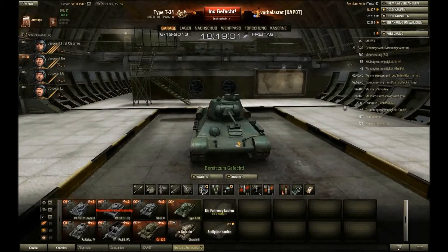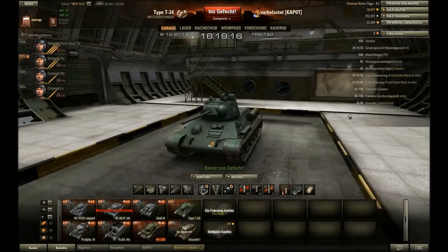Der Standardschaden 64 bis 106 ist recht gering. Die Durchschlagskraft 84 bis 140 ist sehr gut. Feuerrate 26,09 Schuss ist natürlich extrem hoch. Sichtweite 350 Meter ist nicht umwerfend, aber sie ist ausreichend. Funkreichweite 525 Meter reicht.